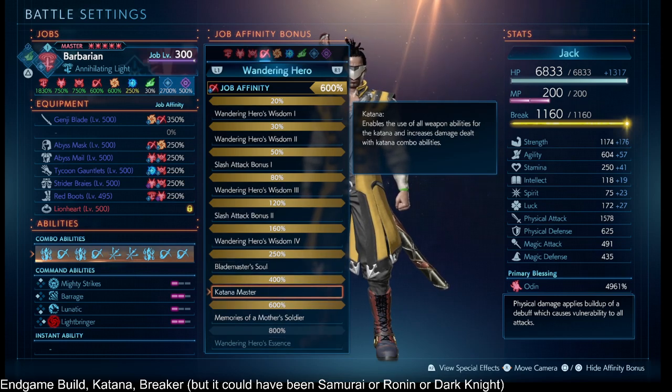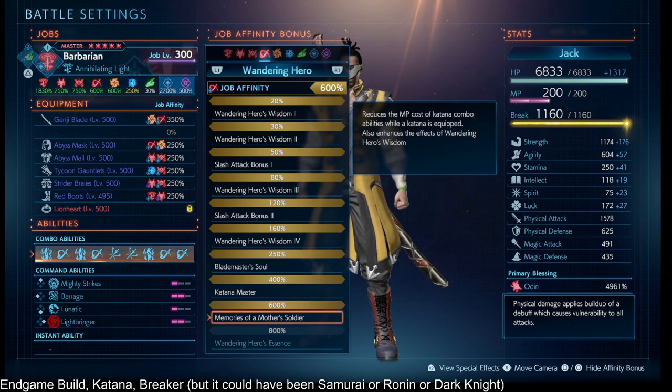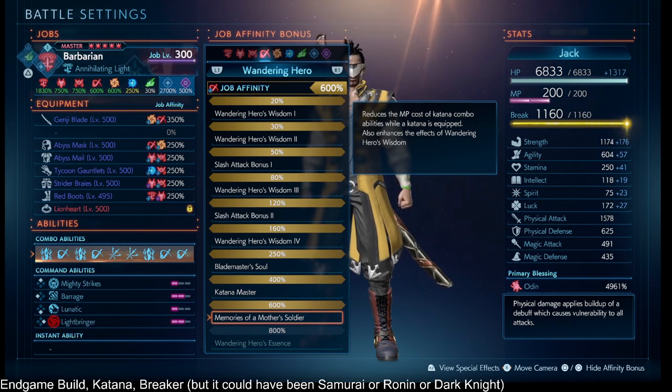Next, Ronin 400% gives us access to all the combo abilities on the Katana — and there's a lot of them. On Sentient Stance you can slot any of the combo abilities. On top of that, there's a Damage Dealt with Katana combo abilities bonus — a 40% damage dealt boost that also affects break damage. And Ronin 600% pretty much halves the cost of Katana combo abilities, which helps a lot since we'll be MP-starved at first.